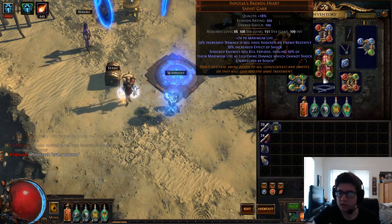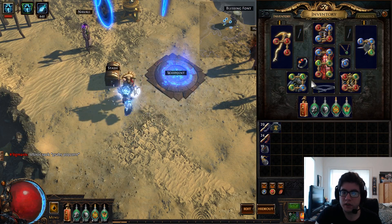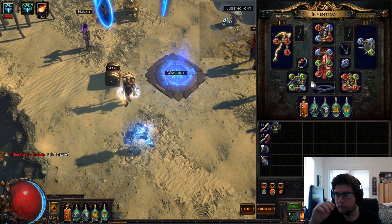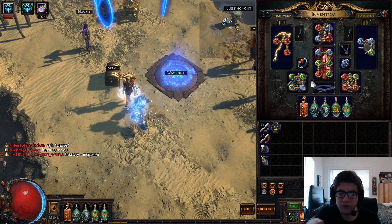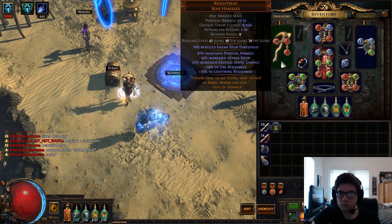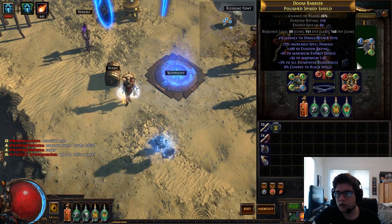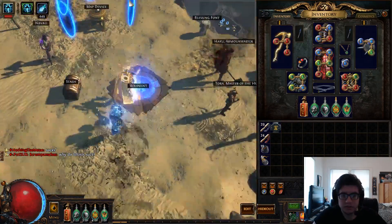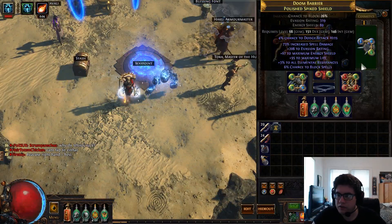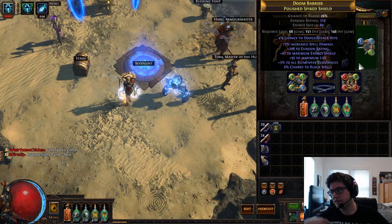Basically all you need to do is kill one or two mobs, they explode and kill all the other mobs — it's like a chain reaction. Impulsas is needed for this specific build. If you're running the Quad Aura or Triple Herald build with Mind Over Matter, you can use a five-link and you don't need Impulsas. But for this specific build you need Impulsas because your damage is a lot lower since you're not critting as much. You'll have a Bright Beak which gives nice resistances and attack speed, really helping with your shield charge.